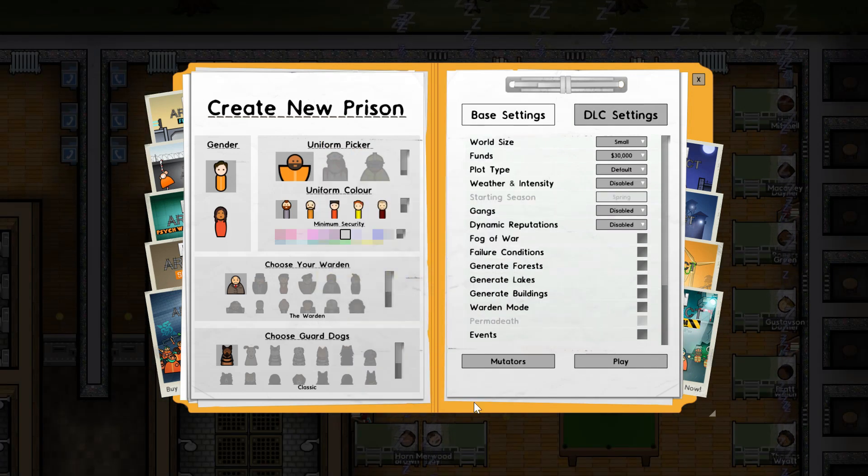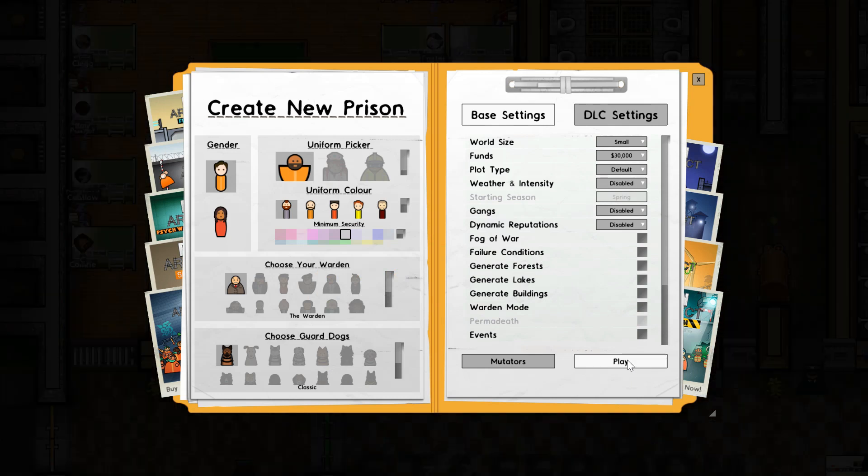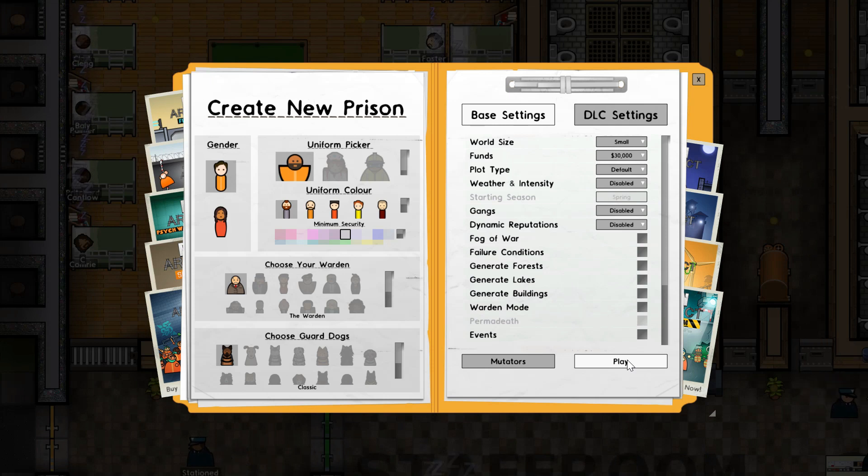Once you know what settings you're going to play with and you've ticked them all off, press play - otherwise you're obviously never going to start. From then on you have to start making your prison, and I like to do that by planning. If you want to learn how to plan, definitely click here. See you next time.